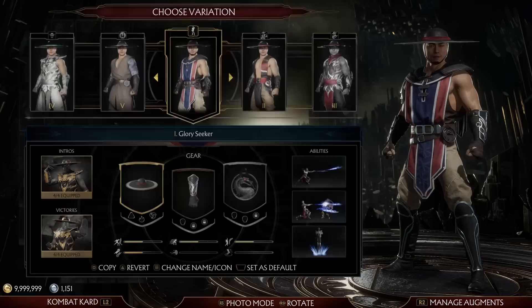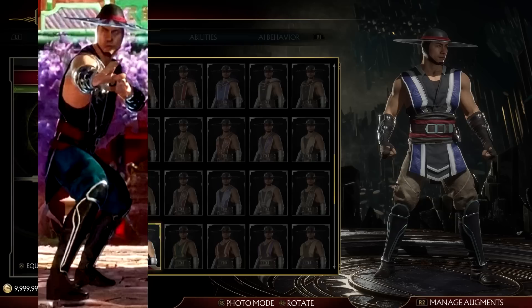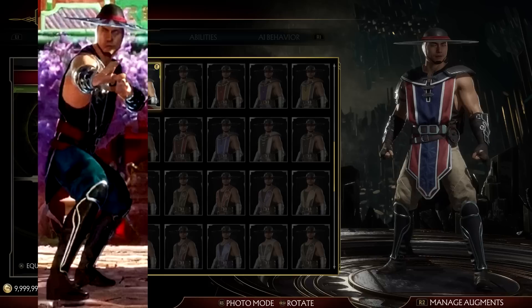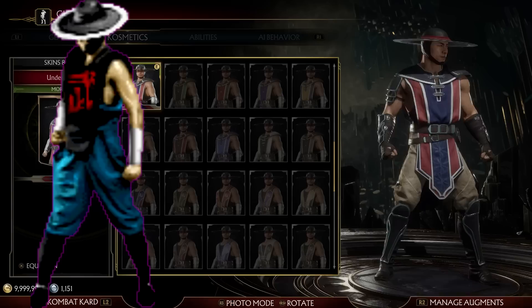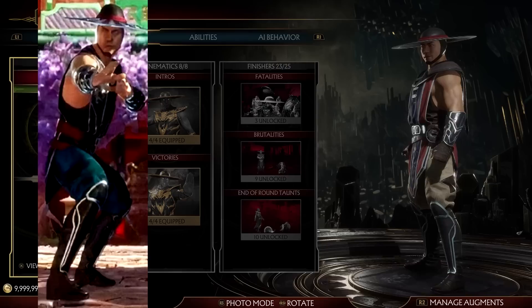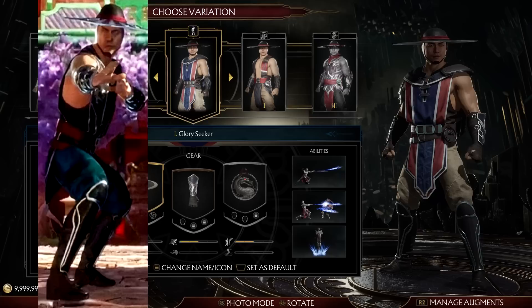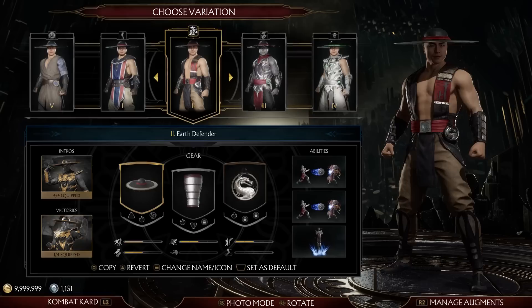Next up, Kung Lao. By default, unfortunately, Kung Lao has a very poor skin selection. Fortunately with MK Onslaught they've gone some ways to fix it — they've recolored it so the top is black and the pants are blue, which is the classic color scheme. This outfit with those colors would be a decent alternate take on the MK2 style — more like an updated MK2 version rather than the updated Shaolin Monks version MK9 did. It would be cool if those skins were added into this game when Onslaught came out.